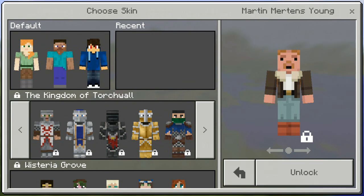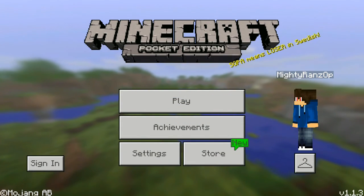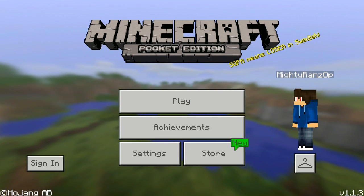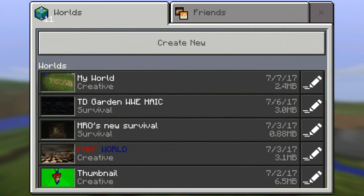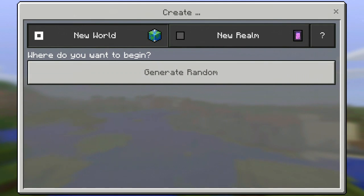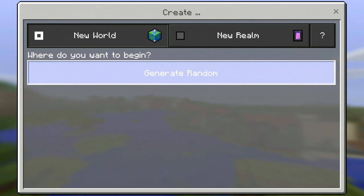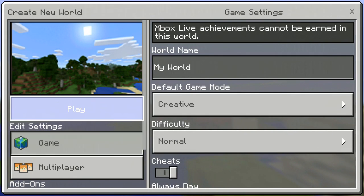You can unlock all of these, though some people say you have to buy some of them. There are also some new textures. Let me see if there are any new items in this version — let me just create a world and take a look.